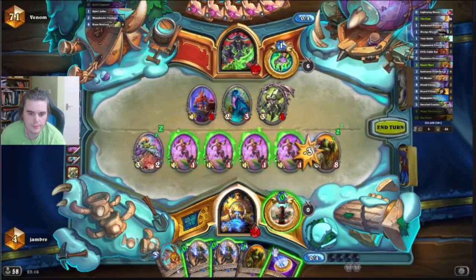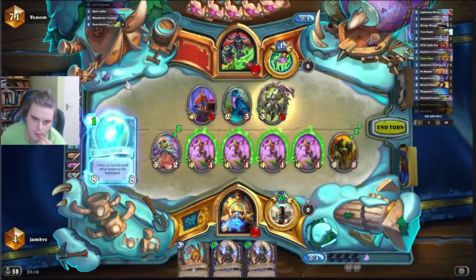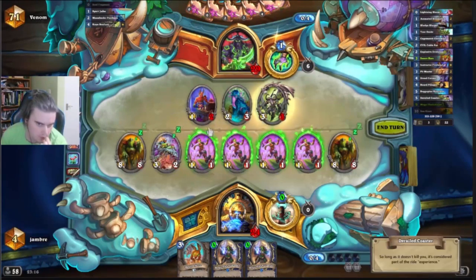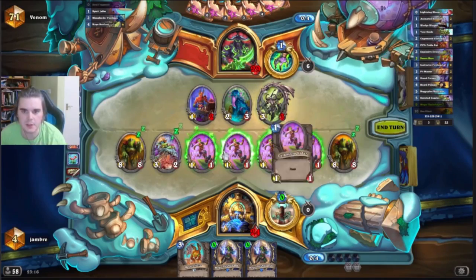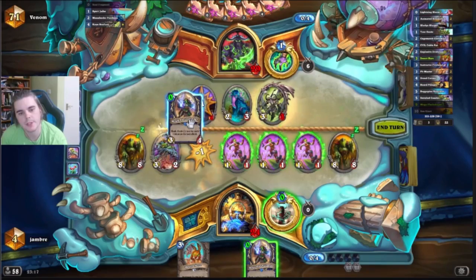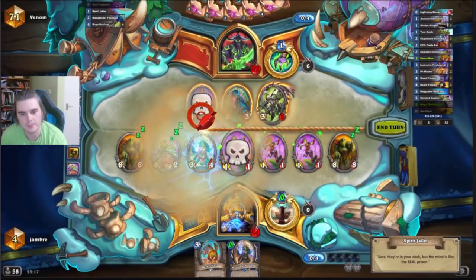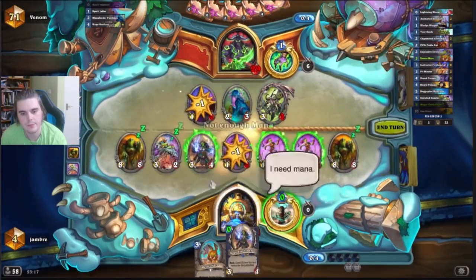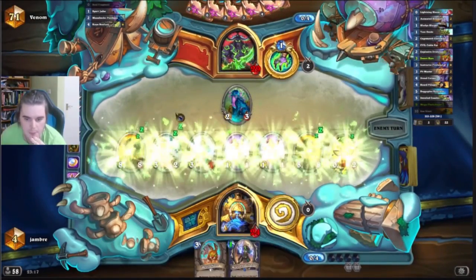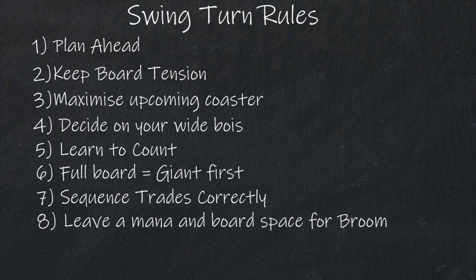Number six: play Sea Giants before Mogu if they can't get cheaper — that means if your board is full. As you trade off some of your guys you might remove opponent's minions before you can get down all the Sea Giants and Mogus you want. If you sequence it right, you can play Sea Giant for 0, do a trade killing off your opponent's minion, and the Mogu is also still 0. If you do it in the other order, Sea Giant can end up costing mana. Number seven: be careful on the sequencing of trades — often you trade off 1-1s to make board space, but make sure you're not actually killing your opponent's minions in the process, as that makes Mogus and Sea Giants more expensive. Number eight: if you want to use the Broomstick, make sure you have one board space and one mana left over.